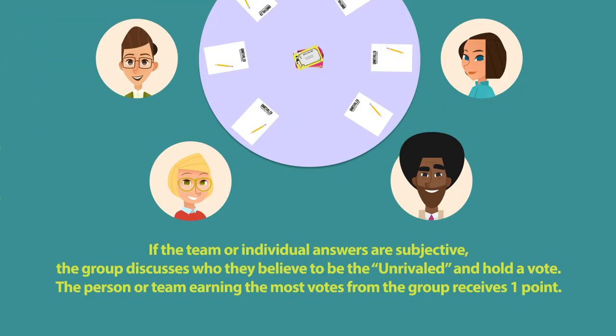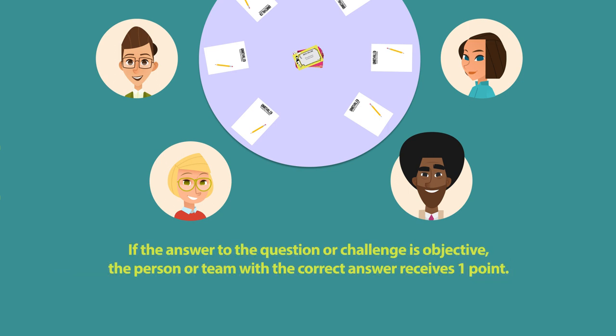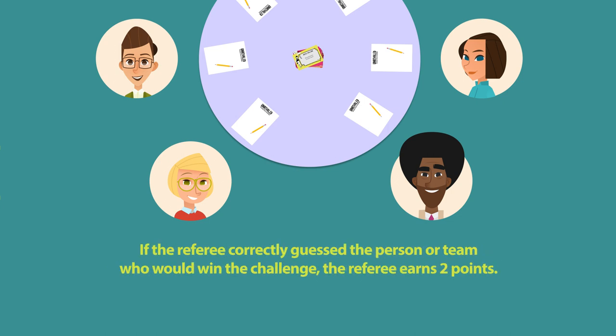So how exactly do you get points? If the answers are subjective, then the group discusses and votes for whoever they believe to be the Unrivaled. The one with the most votes gets a point. If the answer is objective, then whoever has the correct answer gets a point. As for the referee, if they correctly guess who'd win the challenge, then the referee earns two points.